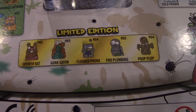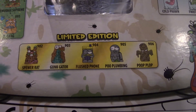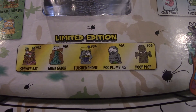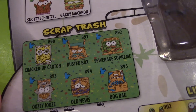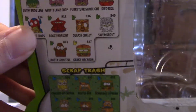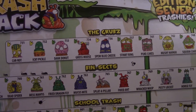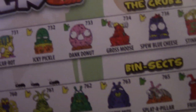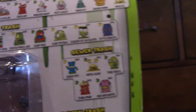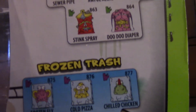These are the limited edition ones: the Sewer Rat, the Gunk Gator, Flush Phone, Poop Plumbing, and the Poop Plop. The Poop Plop — they only made like 50 of them, or 250 total, which is insane. So he's really rare. And then we have the Scrap Trash, and after that it looks like we have Food of the World, School Trash, the Bin Set and the Grubs. The one that we got that was exclusive was the Dank Donut, and the other one was the Spray Can — the Stink Spray one.